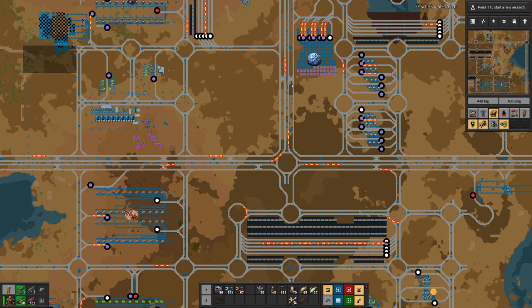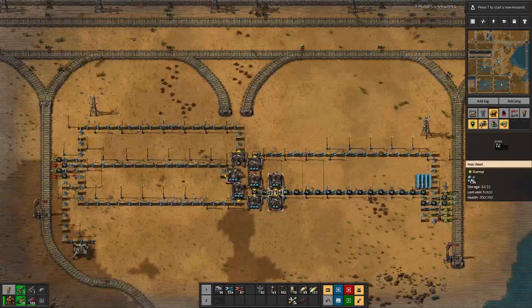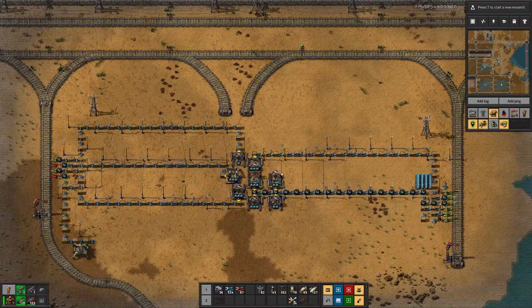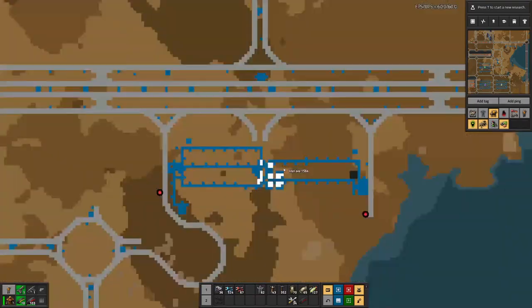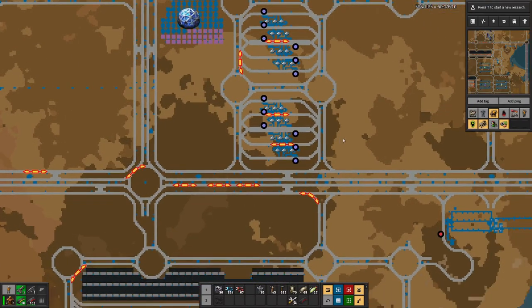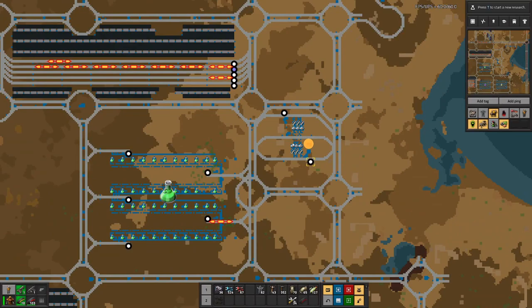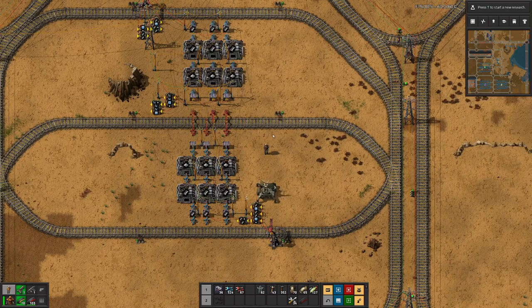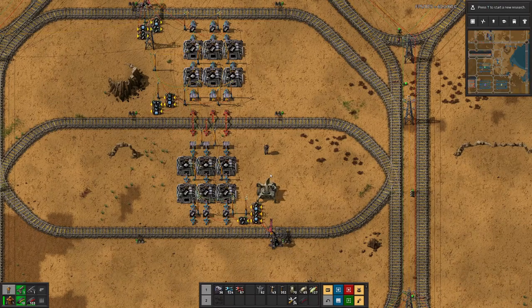The copper field is empty so the smelting could be removed as well. Looking at this iron branch, that's the last one where we are actually picking up iron ore. These as well as the steel smelting here will also be gone soon. For steel I have already removed the delivery stations, so once the steel is picked up we can remove this one.